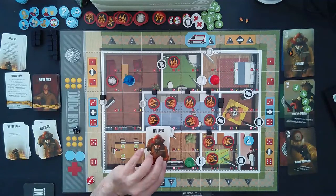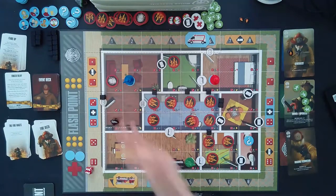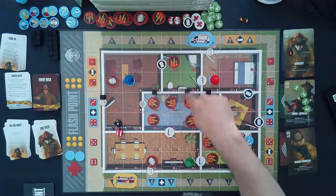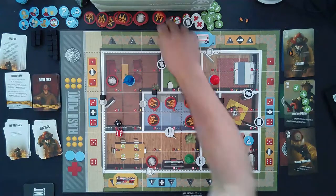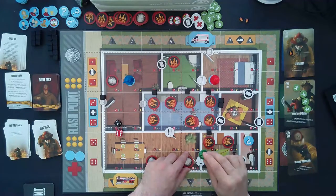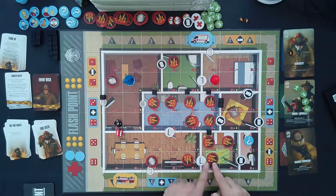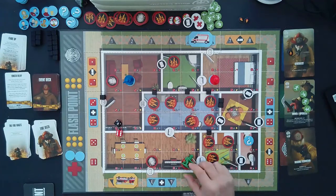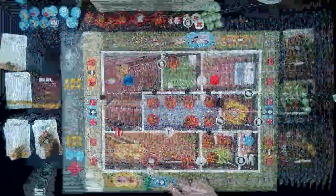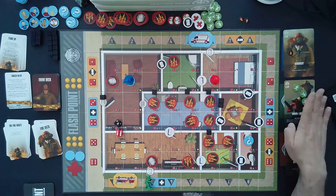Now we resolve a fire deck card — just a fire advances. We have five and six, and I don't like the looks of this. Column five and column six — we have smoke right in here. The bad news is this door is open, so this turns into fire because the fire touches the smoke. He is going to be knocked out and will go to the nearest ambulance landing space. Unfortunately, he didn't get very far.